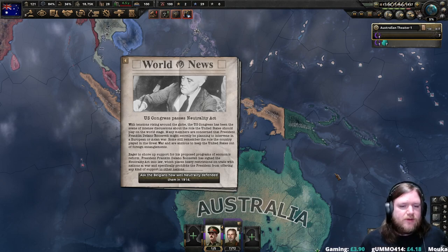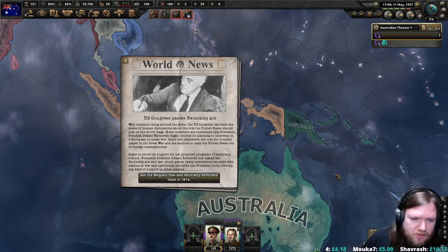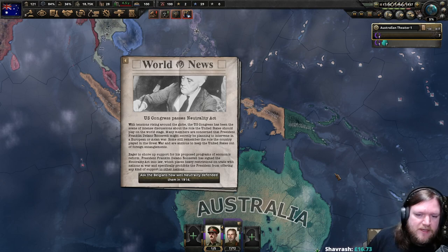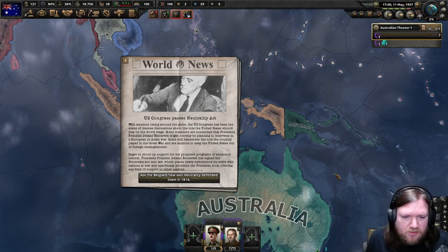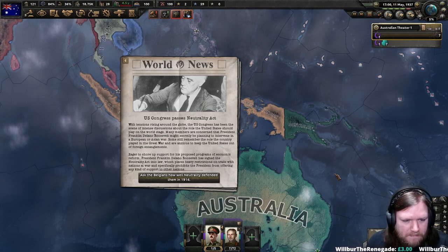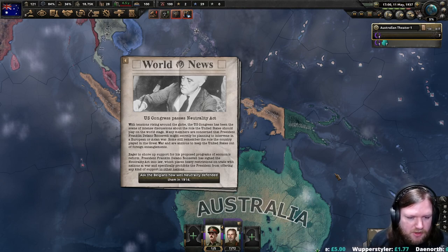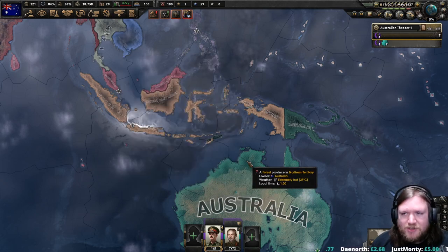With tensions rising around the globe, the US Congress has been the scene of intense discussions about the role the United States should play on the world stage. Many members are concerned that President Roosevelt might secretly be planning to intervene in a European or Asian war. Eager to shore up support for his programs of economic reform, President Roosevelt has signed the Neutrality Act into law, which places heavy restrictions on trade with nations at war and specifically prohibits the President from offering any kind of support to other nations. Let's ask the Belgians just how well neutrality defended them in 1914.